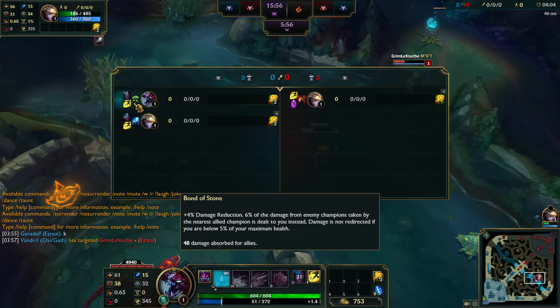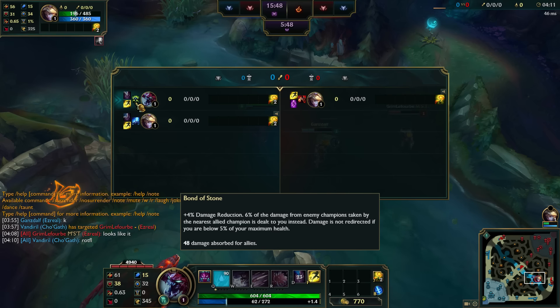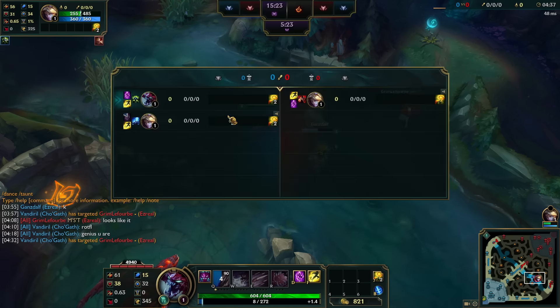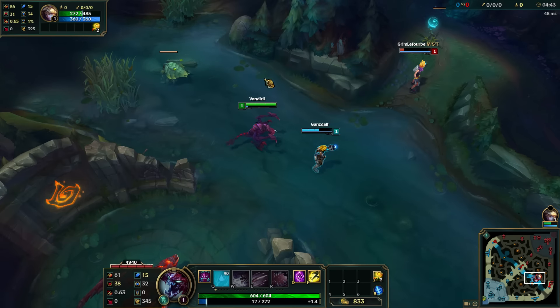But going back to the Stoneburn Pact — it actually works as it should according to the patch notes. The damage absorbed shown in-game is actually the amount of healing your allies got by attacking enemies through this keystone. So it's not damage absorbed; it's actually the healing that your allies received because of you having the Stoneburn Pact.